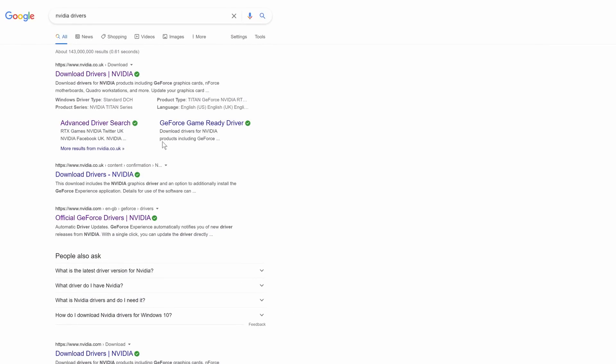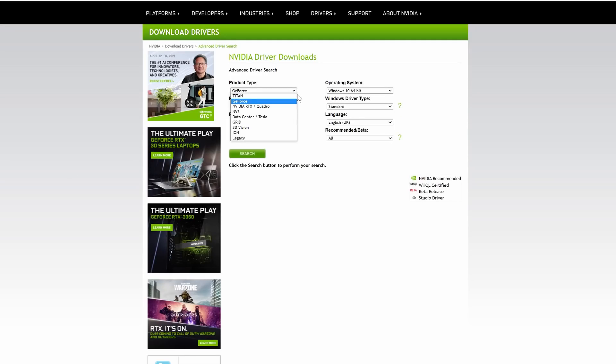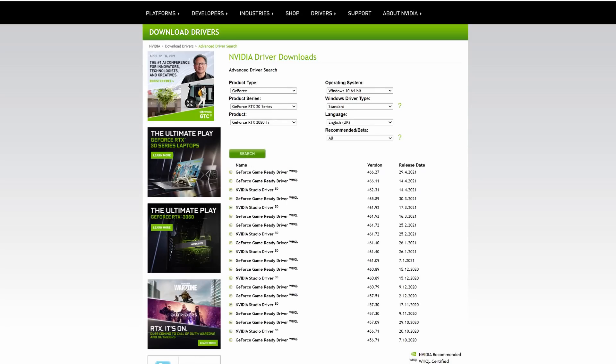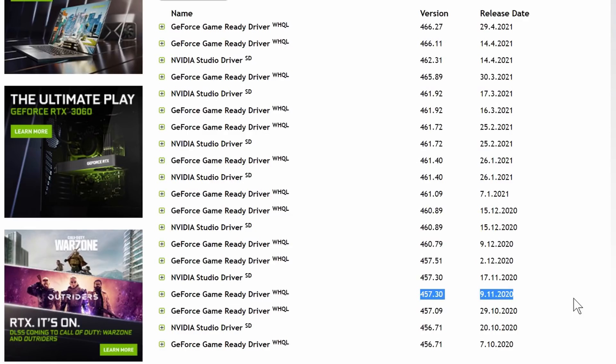If you're looking for an older driver, just search for NVIDIA drivers and you'll find the NVIDIA site. Click on advanced driver search and you get the option to search for the right driver for your card — in my case it's GeForce 20 series and 2080 Ti. The search function brings up a list of older drivers and there is 457.30. You can download it and keep it on file. I do recommend that you uninstall your current driver first and then do a clean install of the older driver.